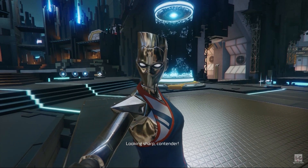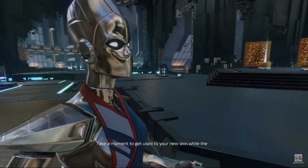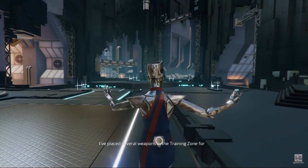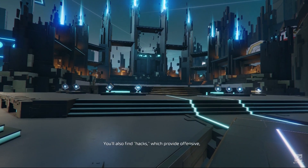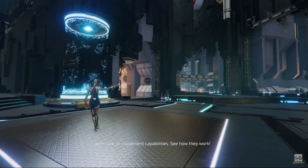Looking sharp, contender. Take a moment to get used to your new skin while the Hyperscape portal activates. I've placed several weapons in the training zone for you to test out. You'll also find hacks which provide offensive, defensive, or movement capabilities. See how they work.